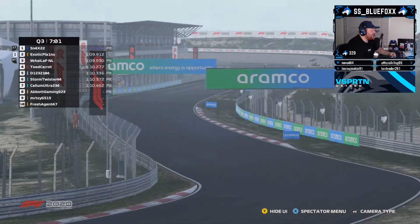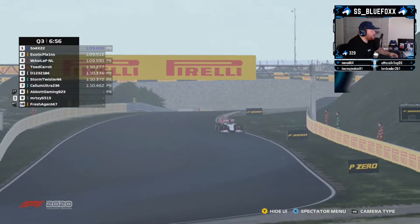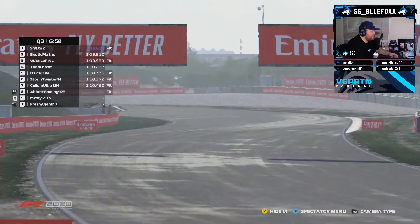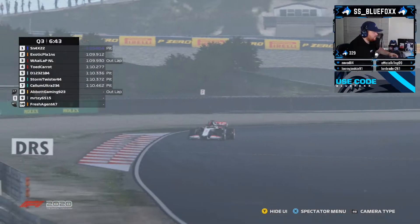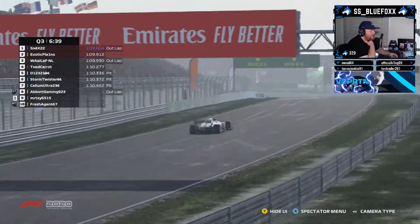Exotic goes P2 with a 1:09.9 — made the double stint work, trimmed the fuel, made sure he had enough ERS. It's a good lap, not bad. Abit Gaming is still in the pits. We've got Mercy out — he might have to watch out though, he's got a Renault and an Alpha coming behind him and a Red Bull, so if he runs out of fuel this lap it could be interesting. Got to make sure you're getting back round into the pit lane.